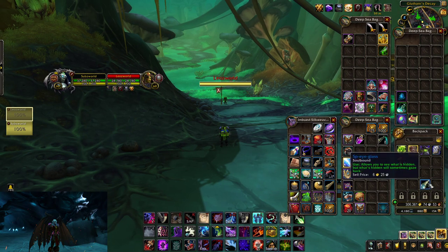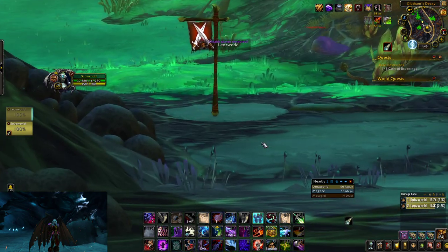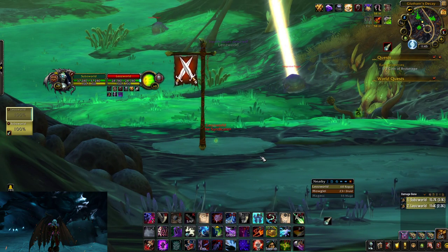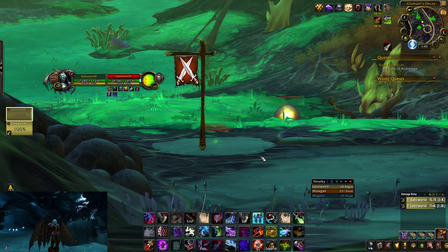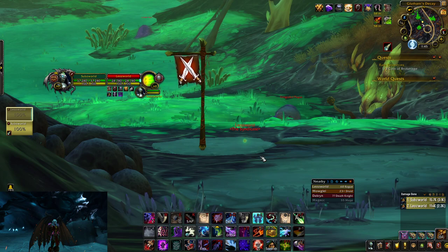Let's say I'm sitting at a base in an RBG — I use Spyglass and I can see exactly where he's at even though he's in stealth. It's basically like a 24/7 spectral sight. So make sure you guys are not using this, and if you see it in an RBG please report it. Let's get this fixed because it's not working as intended.